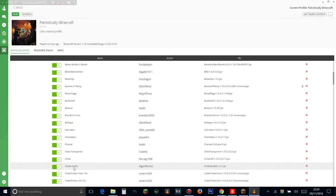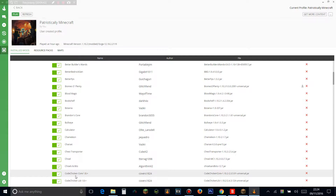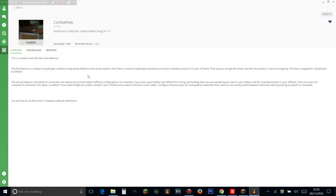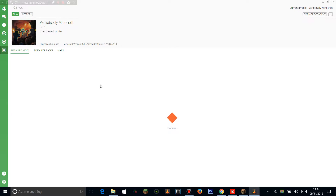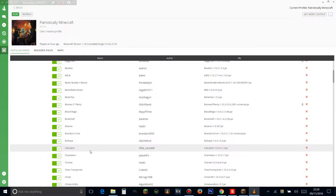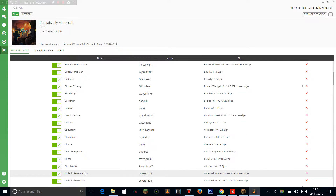Chisel lets you chisel blocks to make them look nicer. Chisel and Bits lets you take chunks out of blocks and design them however you want — you can make a block completely custom, add extra bits, it's great. Combat Help adds help to combat and lets you set pre-configured selections of items in your hotbar, so you could click one and it switches to your combat setup. It's pretty cool.